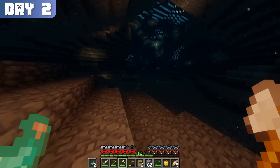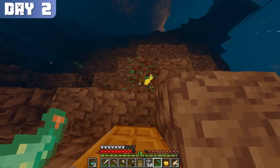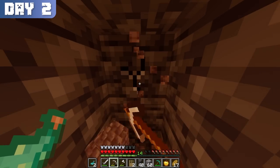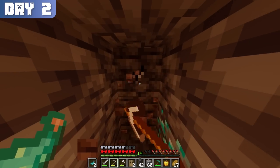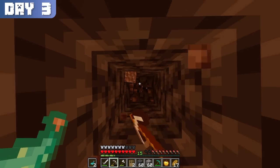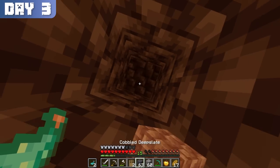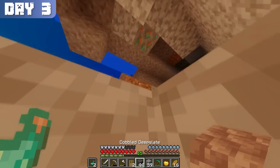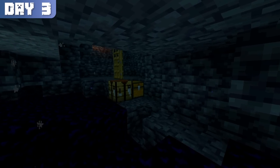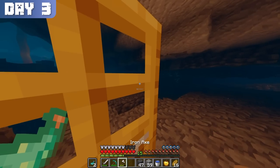Day 2 started off looking to be just as good, if not better, than day 1. I kept finding vein after vein of diamond ore. Even after I got lost due to my intoxication from the diamond dust, I ran into a vein while mining through the side of a cave wall. I couldn't find my way back though, so I spent the first part of day 3 mining my way back to the surface. But now I had to go back down to retrieve some of my goodies I left behind by the dungeon, and on my way back down I accidentally found another vein of diamonds.